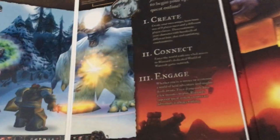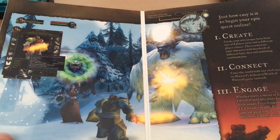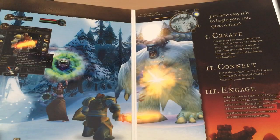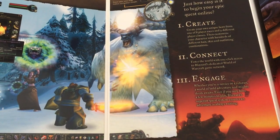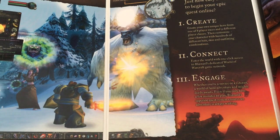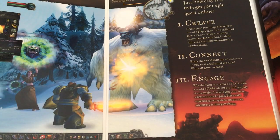Over here you can see, for example, just how easy is it to begin your epic quest online? One: create your own unique hero from one of eight player races and nine different player classes. Two: connect — enter the world with one quick access to Blizzard's dedicated World of Warcraft game network. Three: engage — whether you're a novice or a veteran, the world of bold adventure and mighty deeds awaits. And if you only have a few minutes to play, Blizzard's superior quest system ensures an adventure is always waiting.